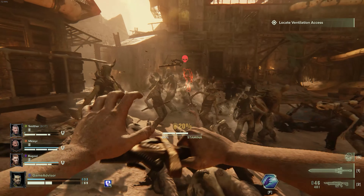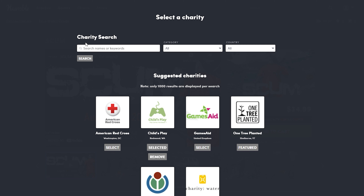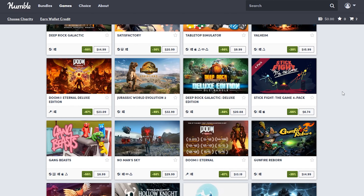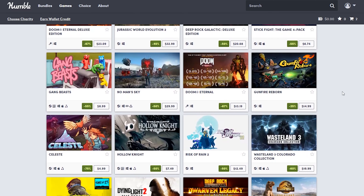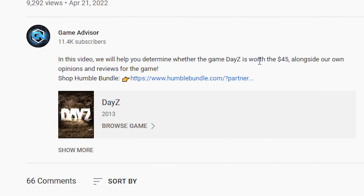If you want to save money on games, make sure to go check out Humble Bundle. Humble Bundle is a great site that you can check out by hitting the link down below in the description, as it allows you to help support charity, help support our channel, and save money all at the same time as it has tons of great discounts on tons of great games. It is totally safe and if you want to check it out, just make sure to click the link down in the description.